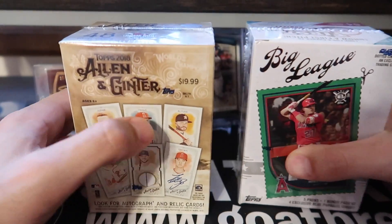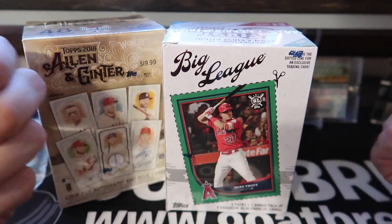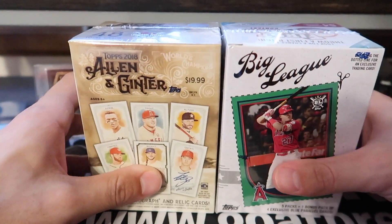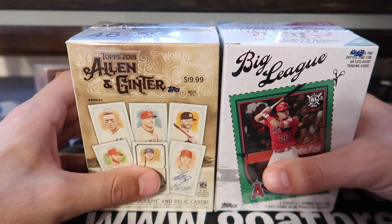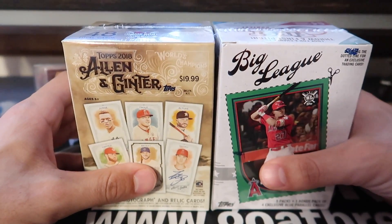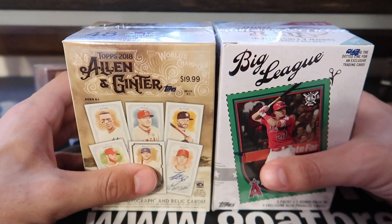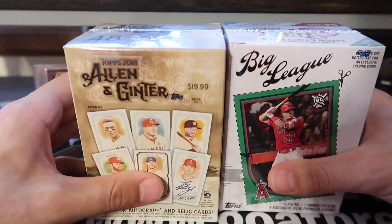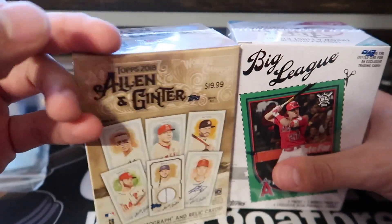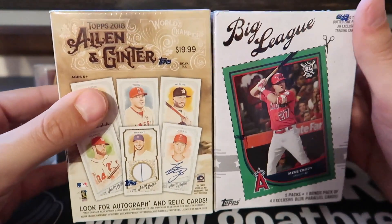We're going to have two blaster boxes this time — the new 2018 Allen & Ginter, and then this new Big League stuff. Never seen this before, but there are autos, so I figured I would grab some of that too. This is episode three, so this is box three and four. I feel like today's the day, hopefully.